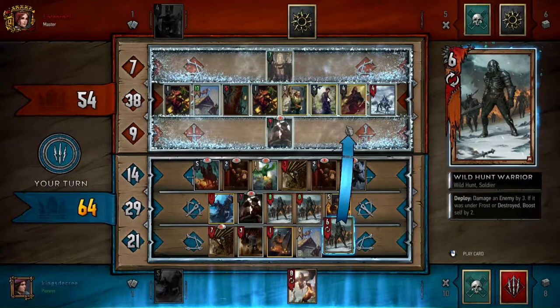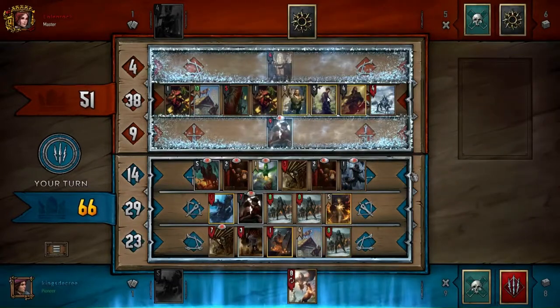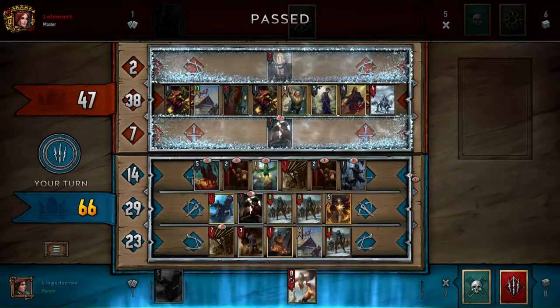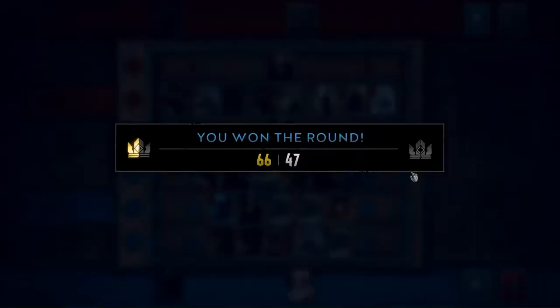You may be thinking well why don't you just not play Wild Hunt Hound? Well, Hound is the core of this deck and a lot of the units play around it — Drowner, the Wild Hunt Warrior, and others all kind of play around weather and around Wild Hunt Hounds being able to get those out. And in general it just thins out your deck, which is good for the situation.